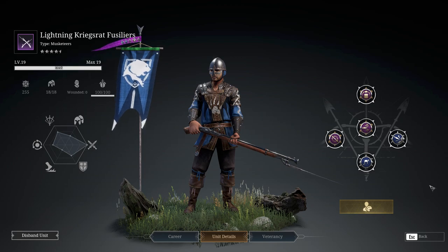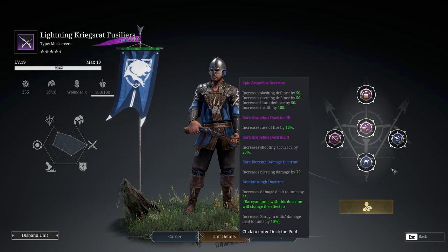Here we are with our Lightning Kriegsrat Fusilier. Don't worry if you see something different in the title, because the different veterancy paths and different server versions of the game will give you a different title. The doctrines I'm running on these guys — I find this unit most effective dumping their ammunition as quickly as possible and getting back to the supply point. While they can fight in melee, I choose not to, because you're just risking your ranged unit for no real reason.